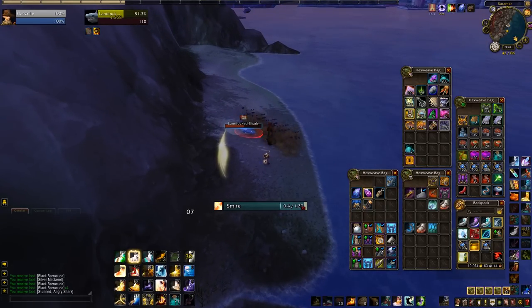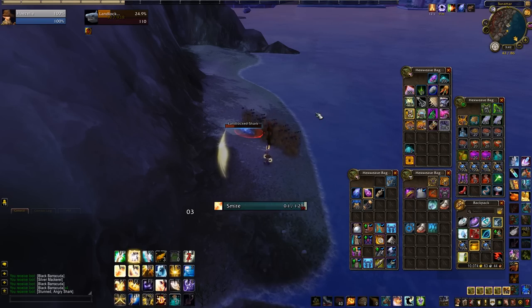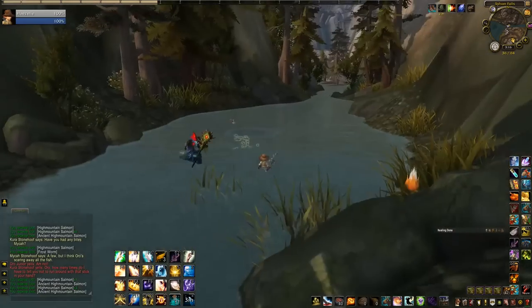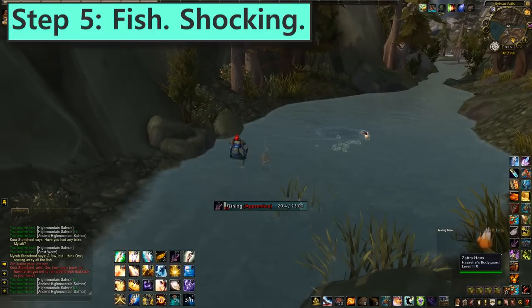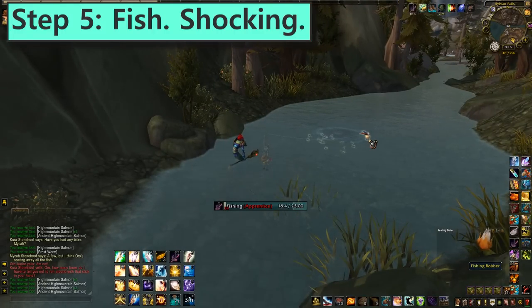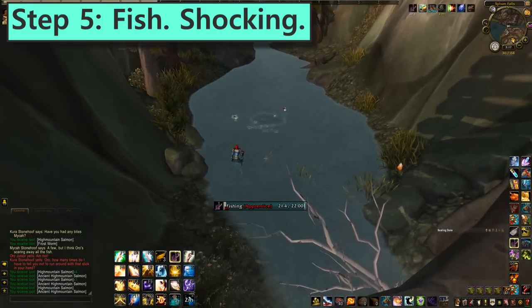Step 5: more fishing. Shocking. To trigger the next step, you need to have Bigger Fish to Fry, be level 110, and have 800 fishing. Luckily, all those rare fish that you've been catching this entire time grant you five skill each when you toss them back, so keep that up until you're capped out. If you're groaning about the prospect of that much fishing, just do one zone each day and you'll be done with minimal stress by the end of the week.